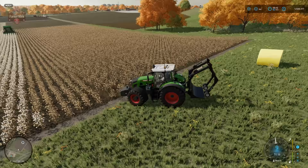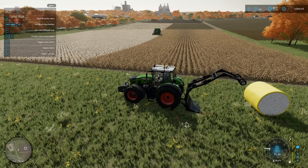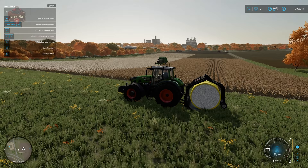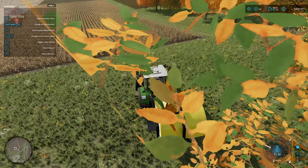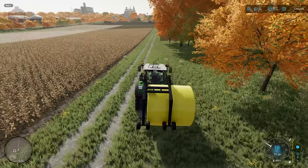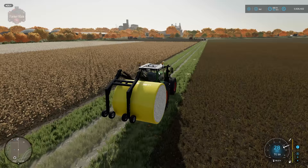Back to the bale grab demonstration. Lower it, then left-click, and use left and right to open the grab. Back up and collect the bale — you can see how much the tractor changes in weight. We can now transport this round bale singularly to whatever destination we want. I'll place it at the other end of the field to demonstrate the round bale trailer once we have a second round bale.